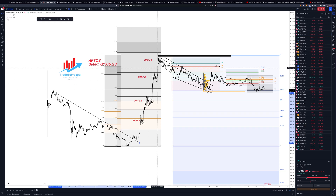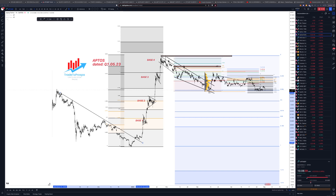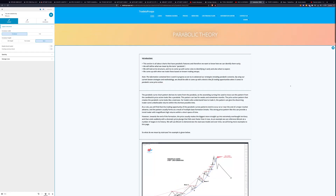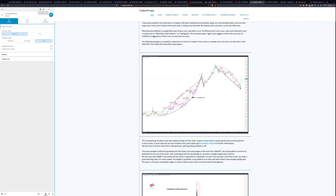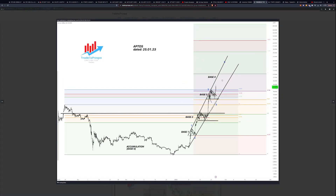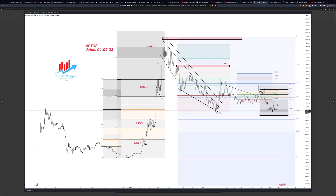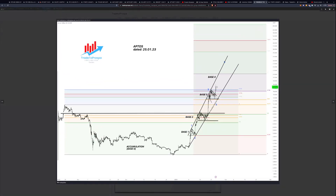This pretty much fits into my parabolic scheme. I have a place where I'm documenting all of this — here's a sample of my parabolic theory. I discussed this in previous videos and I'm just updating my doc. So we have base 1, base 2, base 3, base 4 for a parabolic move, and sure enough base 4 was there.